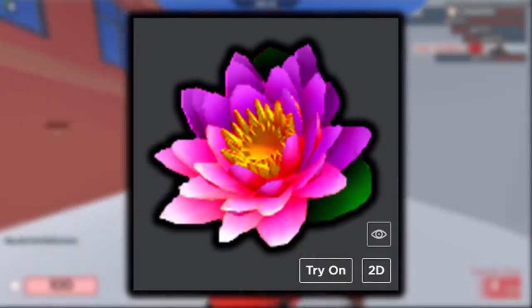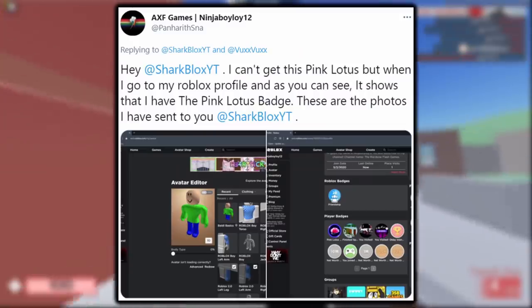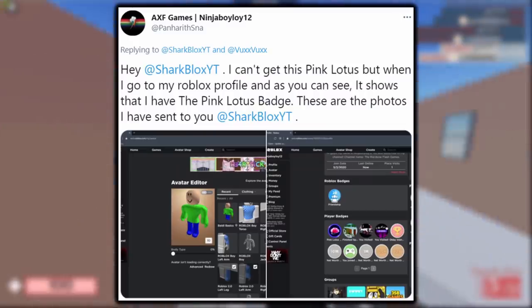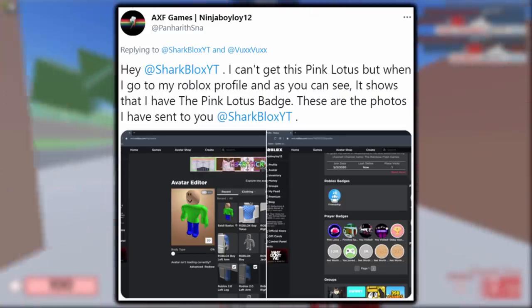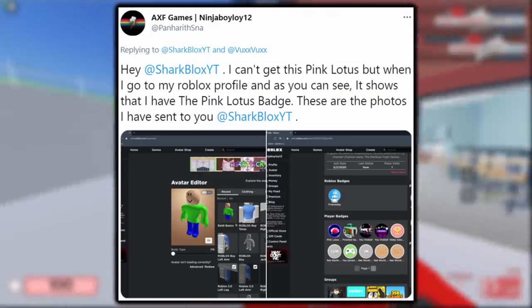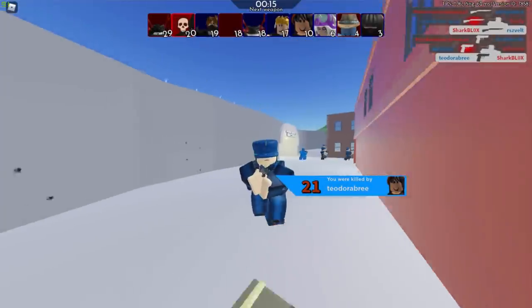One of the most recent ones was the Why Don't We concert event, and there was something called the Pink Lotus. Many people thought this was actually a prize you could get on your account, but it was just an in-game item. People were messaging me saying they got a badge but couldn't find the item in their inventory, because you could only unlock it and wear it inside of the game.